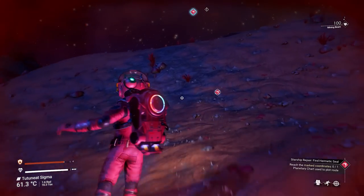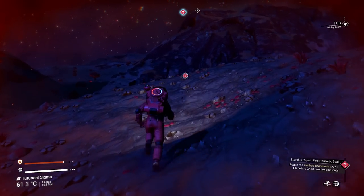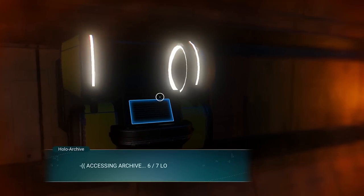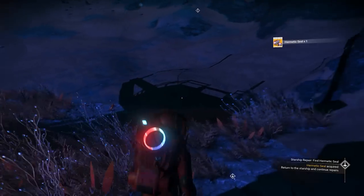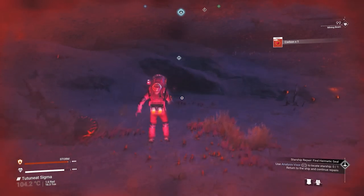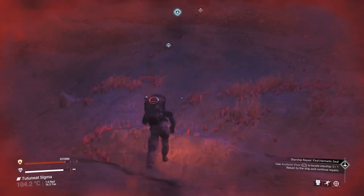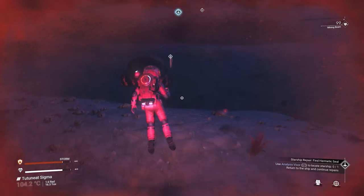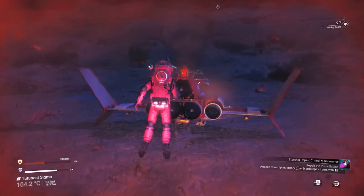At some point along the way, you will likely hear a message alerting you of an incoming storm. You might be tempted to find shelter and wait it out, but in this case I'm not going to do that — I'm just going to grab the item I need to repair my ship and travel through the storm. Here's the next tip: whenever there's a heated storm, it gives a major bonus to your jetpack in terms of recovery time and fuel consumption. Your jetpack can convert that extreme heat into more fuel so you can jetpack for much longer with a much lower cooldown, which is why I'm able to travel back to my ship much faster.